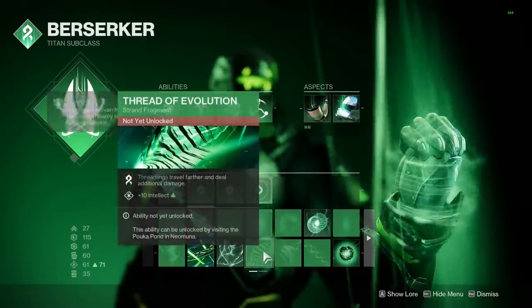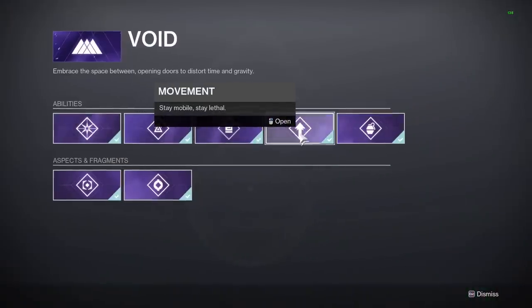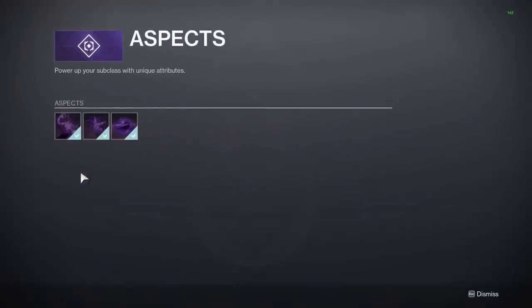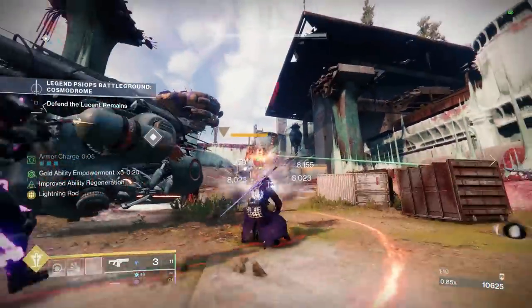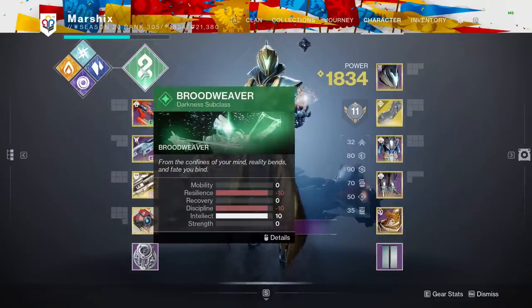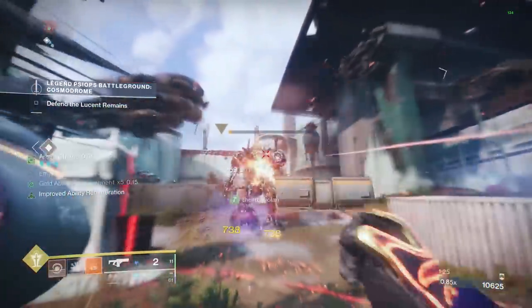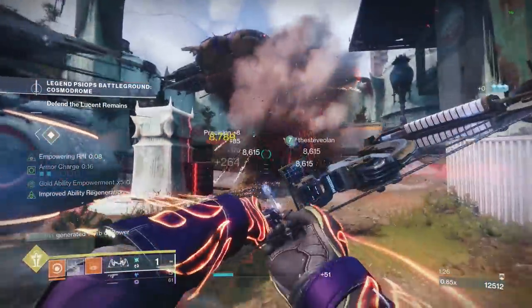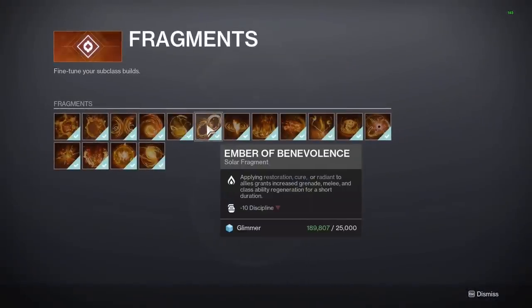Another easy mistake to make is not fully unlocking every subclass. You can have access to every grenade, melee, super, class ability, and jump, as well as multiple aspects and dozens of fragments, which can be used to create countless different builds. Stasis and Strand subclasses take a lot of grinding to unlock, so it's understandable if you don't unlock everything. But light subclasses are stupid easy to get — you just need to go to the Tower, talk to Ikora, and buy everything with glimmer.